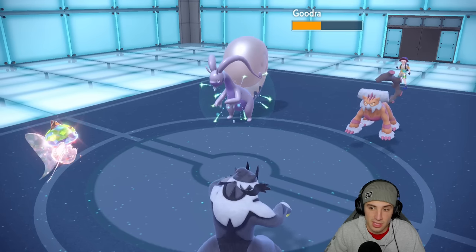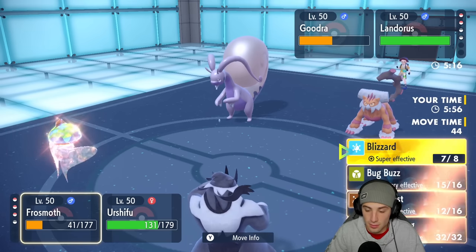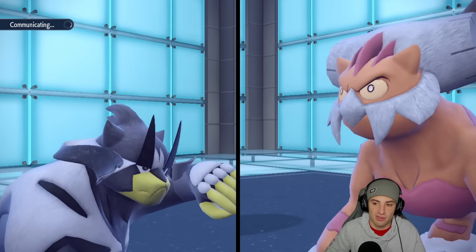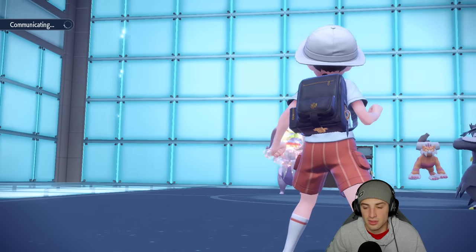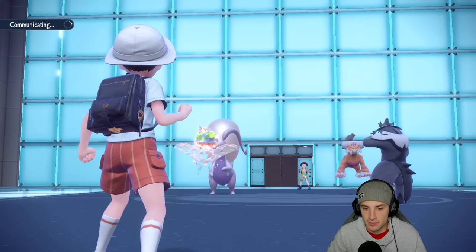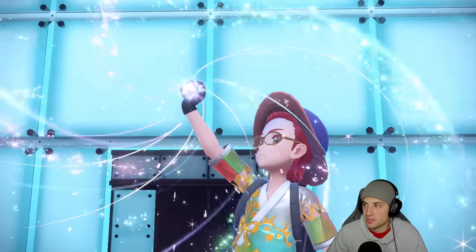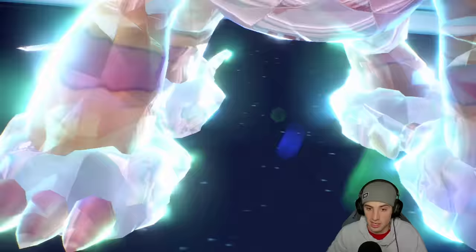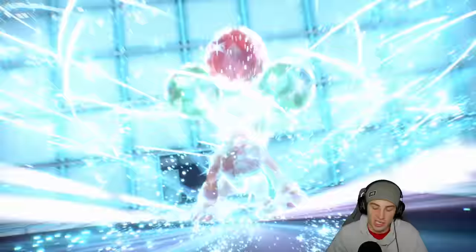Gouging Fire might Protect — definitely an option. We're going to Surging Strikes into Landorus. They haven't Terastallized all game unless I missed it — no, they just haven't Terastallized at all. There it is — here's the Tera. If I had to guess it's Lando rather than Gouging Fire going into a Flying type — and yeah, there's Lando going Flying. I was going to Blizzard just in case, but Surging Strikes is still doing some damage here.